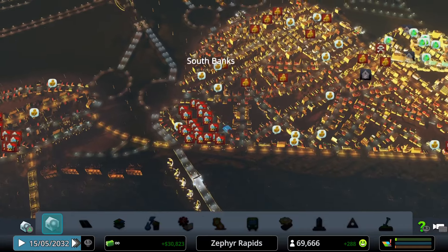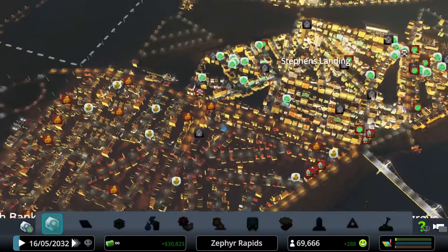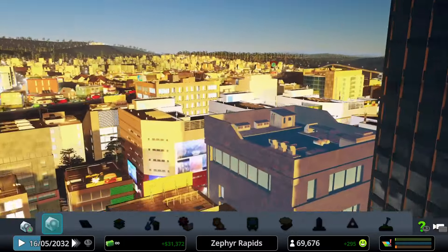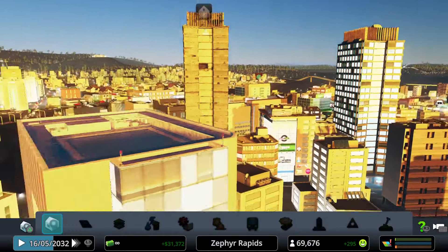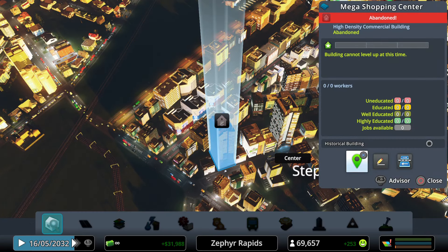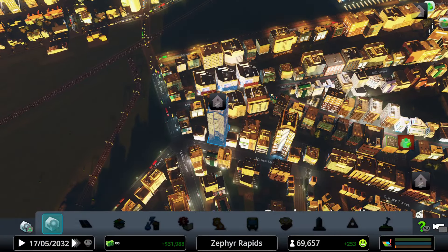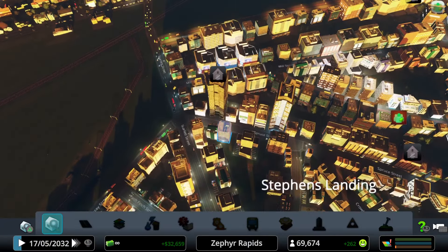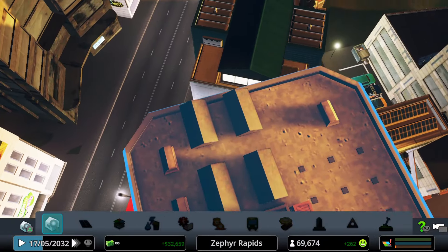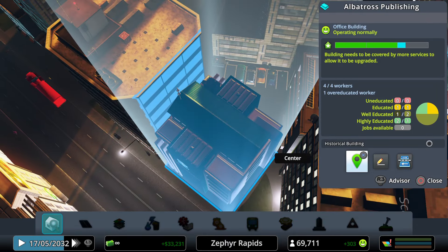The eastern sections of South Banks still have issues. An abandoned tower — the Mega Shopping Center — is visible, perhaps a bit too ambitious. Nearby is Albatross Publishing.